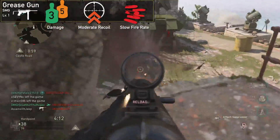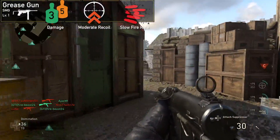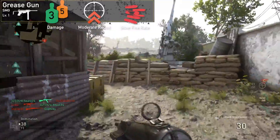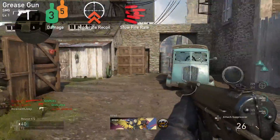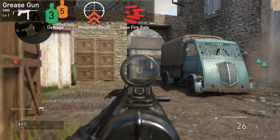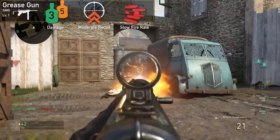Recoil is moderate but surprisingly controllable even at medium range. Fire rate is slow, which demands a degree of precision to make all of the shots count. Firing from the hip isn't the best practice with this weapon but can still be effective within a very close encounter, thanks to the tighter hip spread of the submachine gun class.